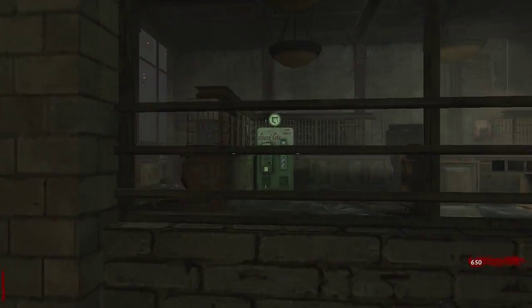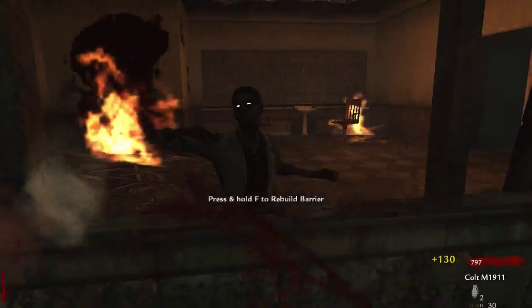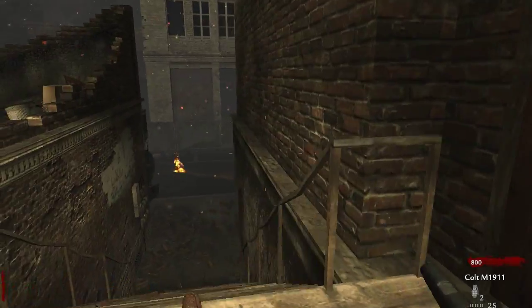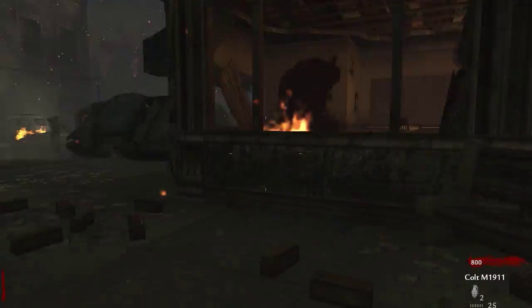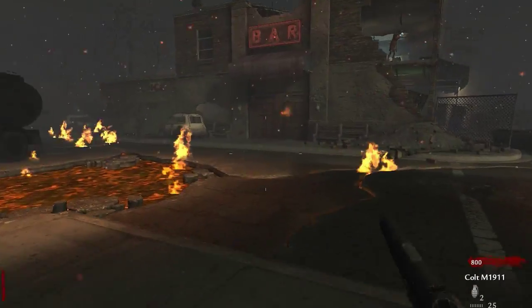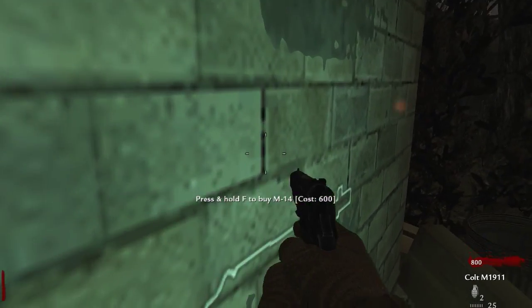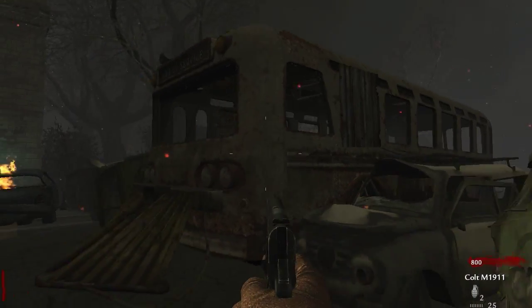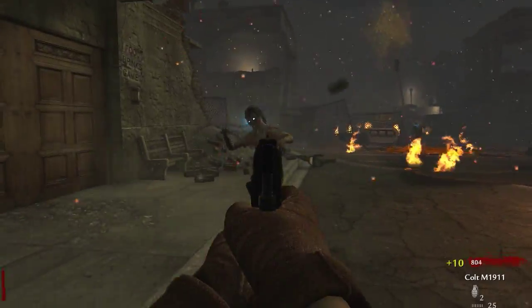Speed Cola is in there. Got some windows over here — I'm guessing Juggernog is going to be up top. 750 for that door. We'll just be playing it like we do on Town: open it up and get Jug straight away. I assume there's no power switch just like in Town. There's an M14 back here. It seems pretty much exactly the same, except the Bowie Knife — I don't remember that being in Town survival, so that's different.